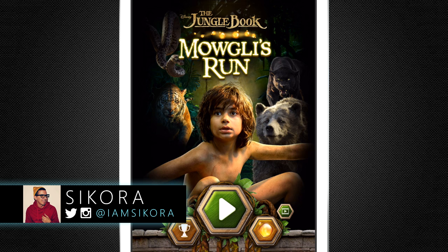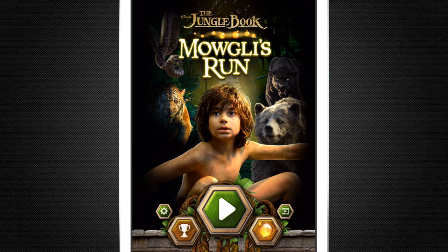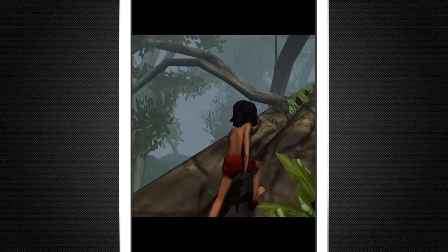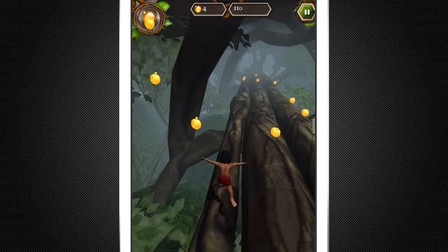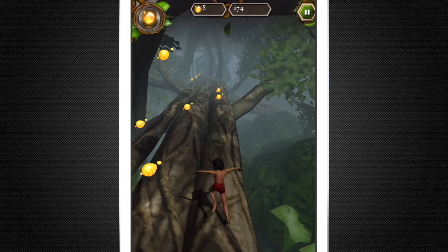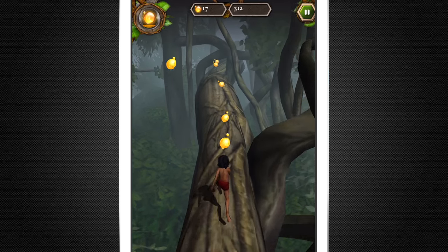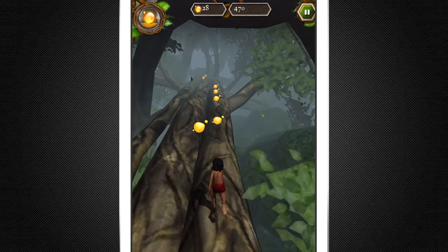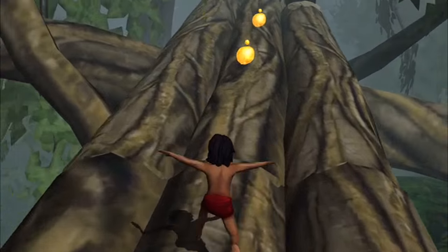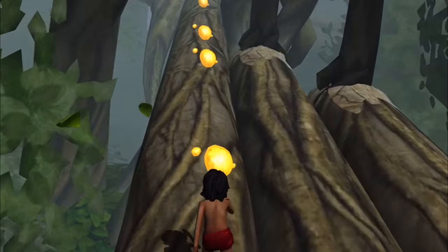What's up guys, Score here for BTV Gaming and today we're playing The Jungle Book: Mowgli's Run. This is an endless runner — if you've played one before, it's pretty simple. You swipe left to right, up and down to jump and slide. We have Mowgli as the main character and he's collecting honey which gives him some type of power-up or score boost. We need to run through the jungle non-stop and not crash into trees, rocks, or fall down holes.